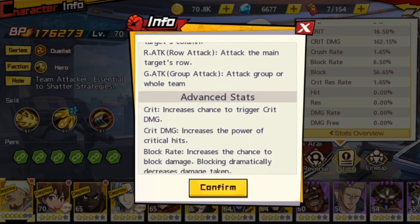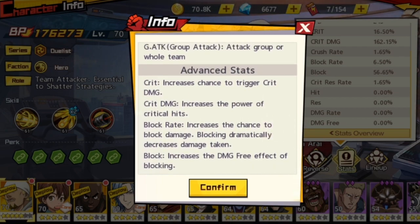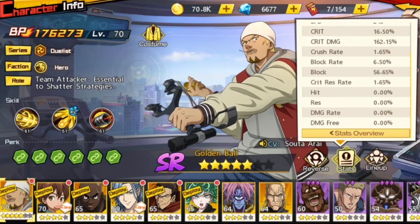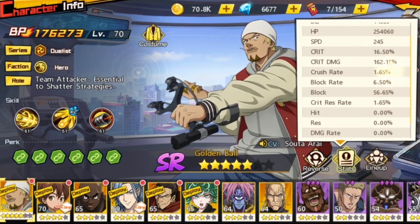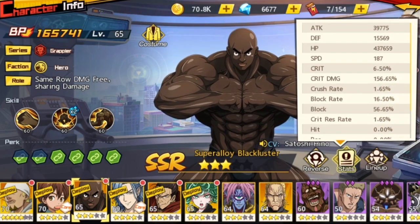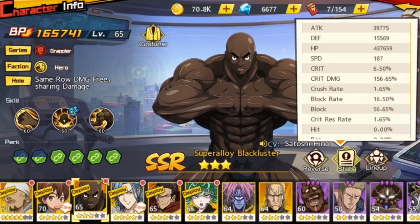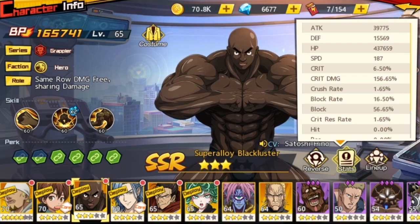Block rate and block work similarly to crit rate and crit. Block rate is the chance you will trigger a block, and if you do, the block value is 56% — like my Golden Ball's stats. But if you are building a tank, I would say just go for HP anyway, so block rate and block don't really matter that much for tanks.